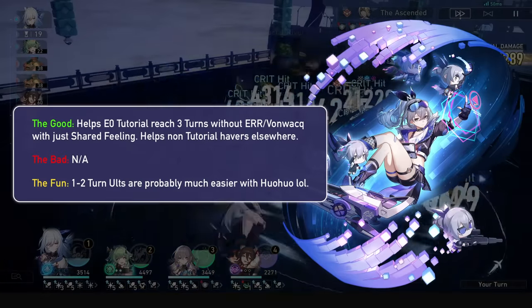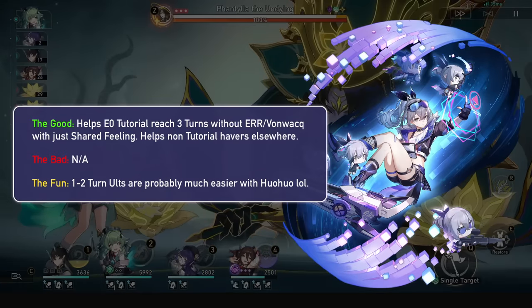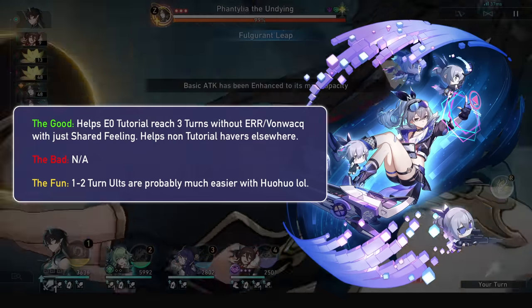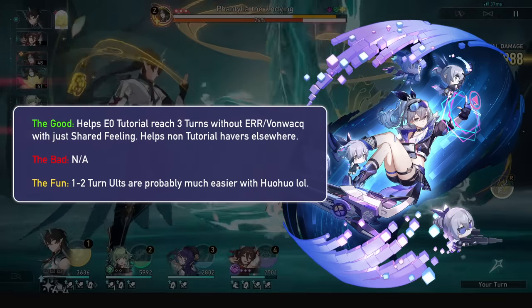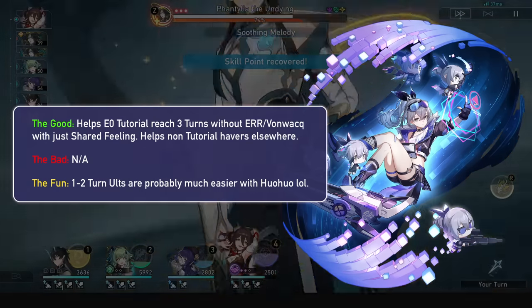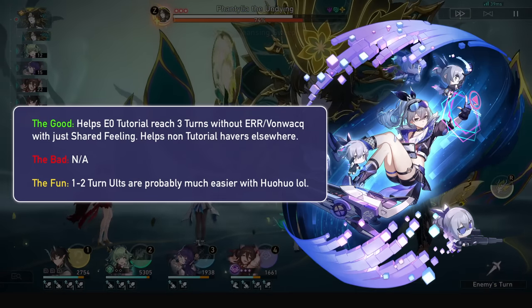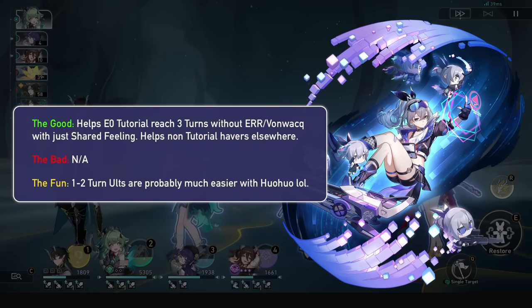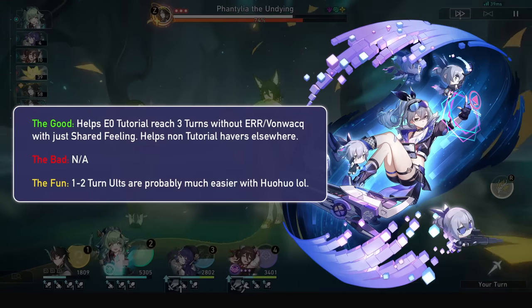Silverwolf notoriously has a 3-energy problem with Tutorial. You won't solve this every rotation with Hua Hua's ultimate, however if you use Shared Feeling on Hua Hua — who needs the skill anyway — that will fix this problem and let Silverwolf no longer need Von Wack, Energy Rope, or the Thief energy for this Tutorial 3-turn rotation. She can also help if you don't have the Tutorial light cone on 2 out of 3 rotations.